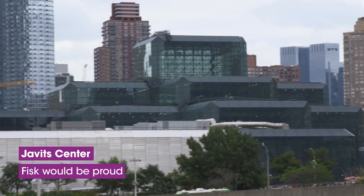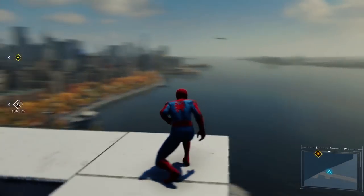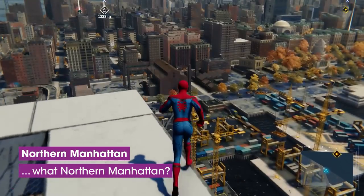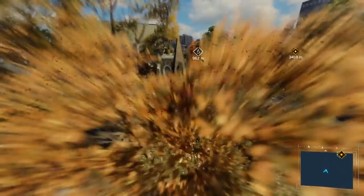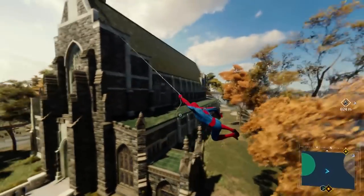So does the Mob. Right over here is the Javits Center. It's not in Spider-Man, but it almost could be — the building's management is affiliated with the Mob, and it's cost the city literally billions of dollars. They have Comic-Con there. The north part of Manhattan really got shortchanged; Washington Heights has essentially been lopped off and Manhattan ends in Harlem. There's a medieval European museum called the Cloisters in Manhattan's northernmost neighborhood of Inwood, and in the game it's been represented by a church and a graveyard.